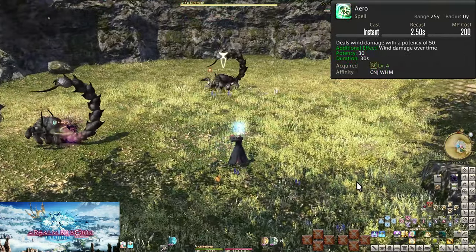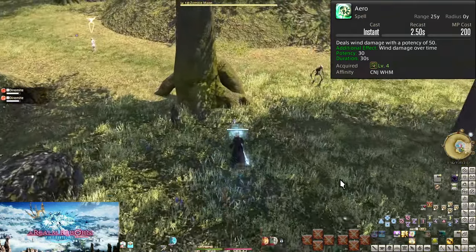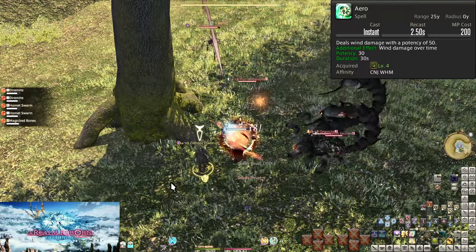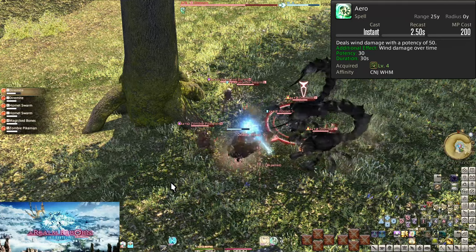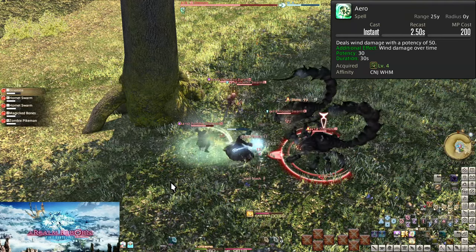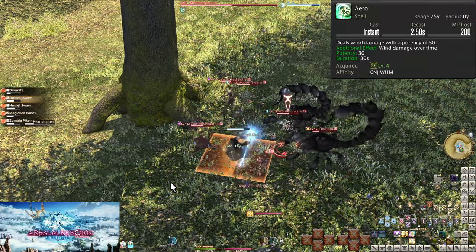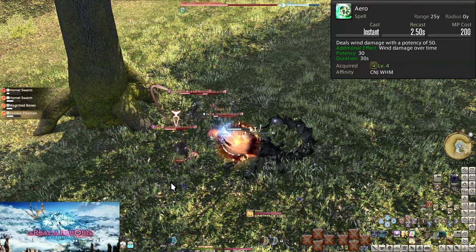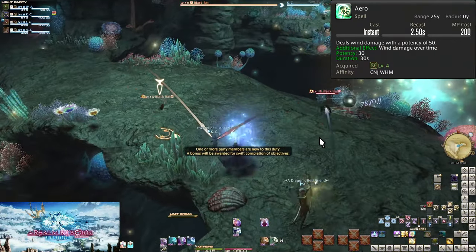Level 4: Aero. Aero has no cast time and costs only 200 MP. It deals 50 potency of damage to an enemy, then places a 30 potency damage over time, or DOT, for 30 seconds. DOTs work on a server tick which occurs every 3 seconds. Divide the length by 3 for 10 DOT ticks, for a total 300 potency — 350 including the initial hit. It takes 9 seconds to be as strong as Stone, and any damage beyond that is a nice bonus. Before spamming Stone on enemies, put Aero on them. Up against 3 enemies, put Aero on each one, then cycle back to the first to spam Stone until it dies. This takes down one enemy at a time while still giving you better damage output.